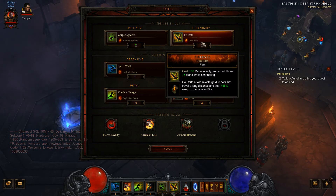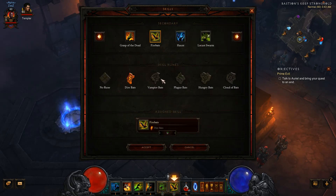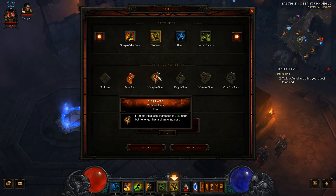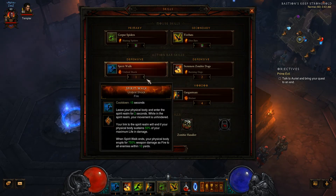We have Fire Bats — how could we not in a fire-based build — with the Dire Bats Rune, which will summon larger bats instead of a bunch of small bats. They travel further and keep us out of harm's way. It was pretty much a toss-up between this and the Vampire Bats Rune that lets you not spend more mana when trying to keep the skill going, but I think it's much better to keep yourself out of harm's way with the Witch Doctor.